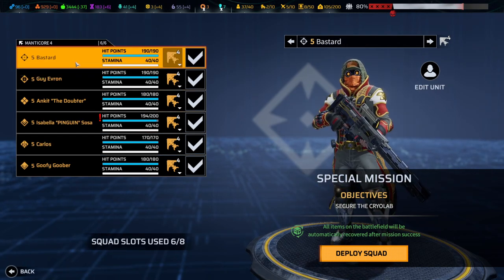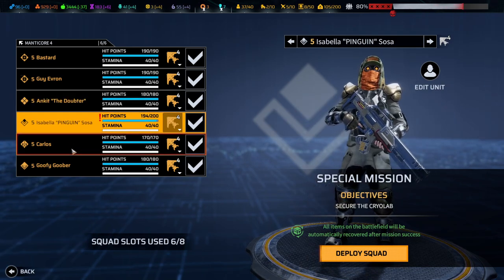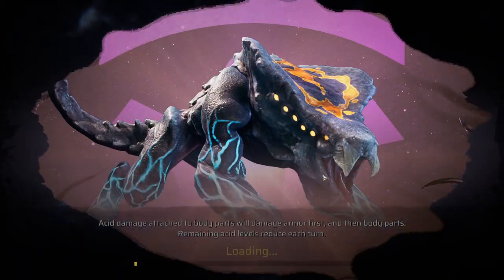We've got Bastard, Guy, Aaron, Ankit, the Doubter, Isabella, Penguin, Sosa, Carlos and Goofy Goober. Let's go!